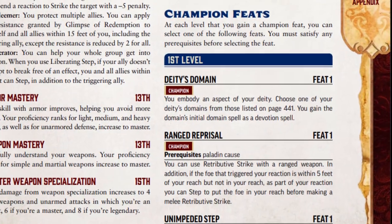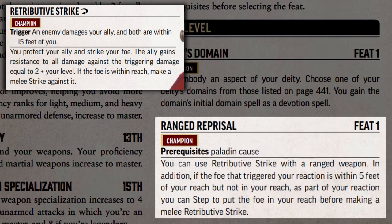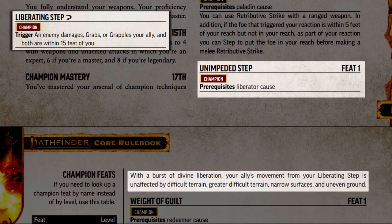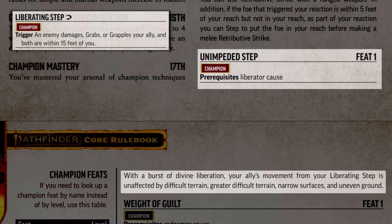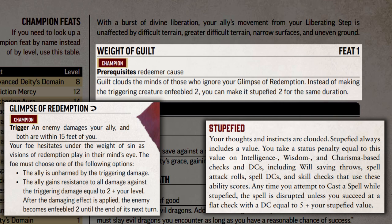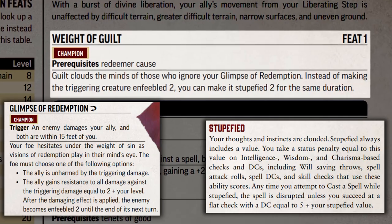Let's take a look at the feats available to champions at first level. Ranged reprisal allows the paladin cause retributive strike to be used even with a ranged weapon instead of just melee. It also extends the effect of retributive strike in melee to 10 feet away instead of the usual 5. Unimpeded step allows the liberator's liberating step reaction to be unaffected by any kind of detrimental terrain, such as uneven ground or narrow surfaces, so the ally can take the step action no matter what the area looks like around them. Weight of guilt allows the redeemer's glimpse of redemption to cause targets to become stupefied 1 instead of enfeebled 1. This affects mental abilities rather than physical and causes spellcasting to become far more difficult. The redeemer can choose between stupefied or enfeebled every time they use the glimpse of redemption.